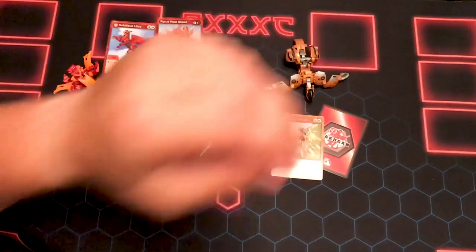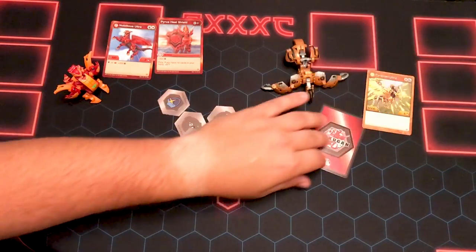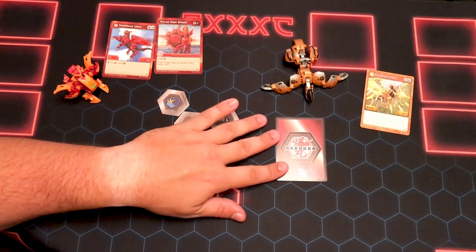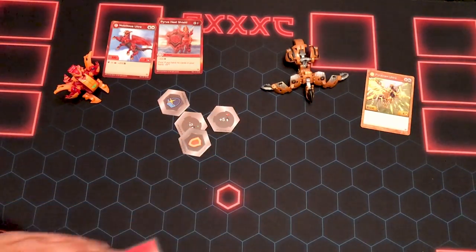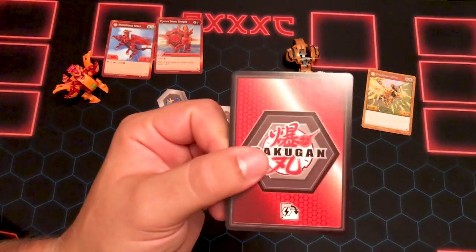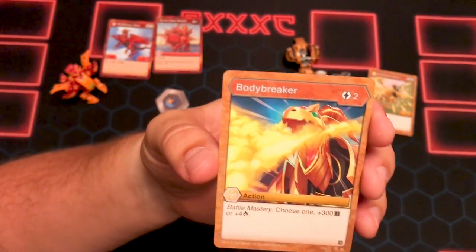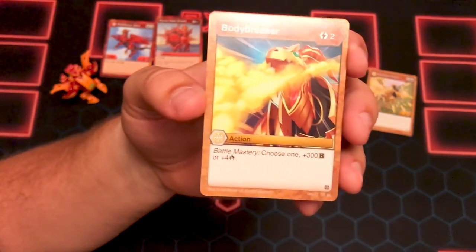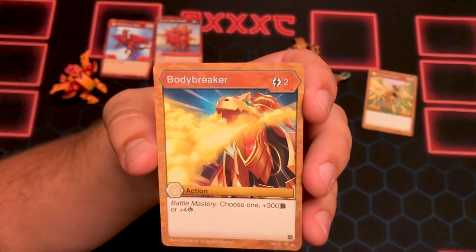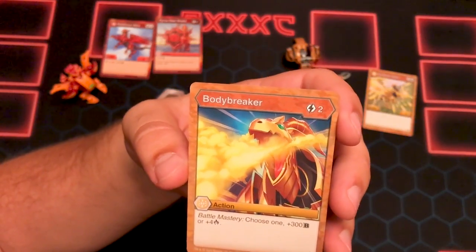Now we need to move on to something really important. I have an unturned ability card here, and if you haven't seen this already, you're probably about to be shocked. Because this is the first Auralist action card in the Bakugan Battle Planet card game. From the beginning we've been told that Auralist is special and that in the future we would be learning more about them. I guess this is their way of giving us more knowledge about them by giving us ability cards.